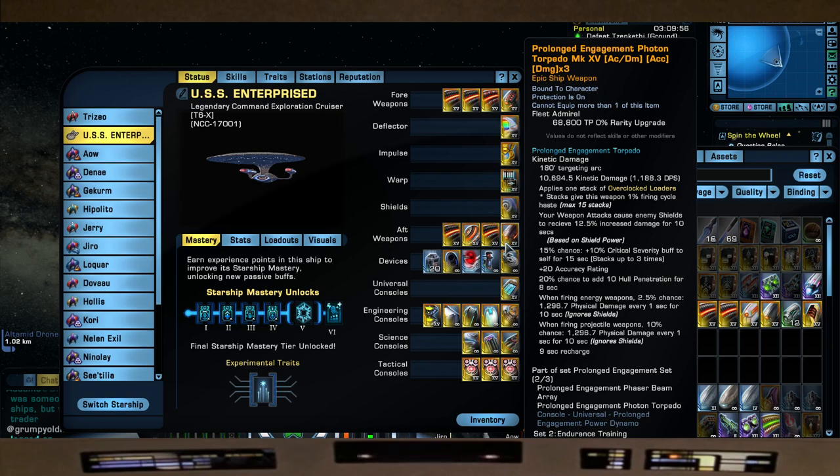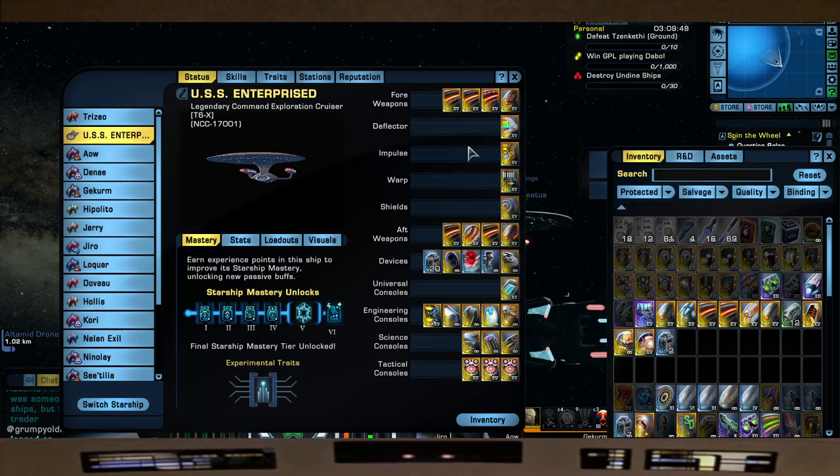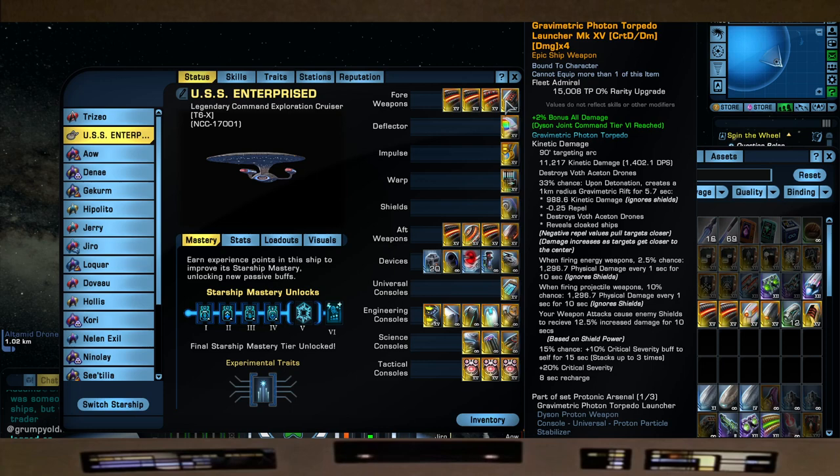The prolonged engagement phaser and photon come from the Phoenix Prize Pack — a very rare token, highly recommended if you want to add it to a build you're leveling up. There's a separate video for that. We're also using my favorite photon torpedo: the gravimetric photon torpedo. I'm not using high yield so there's no way I'll kill myself — we're using it because it looks pretty under torpedo spread, and it's from the Dyson rep.